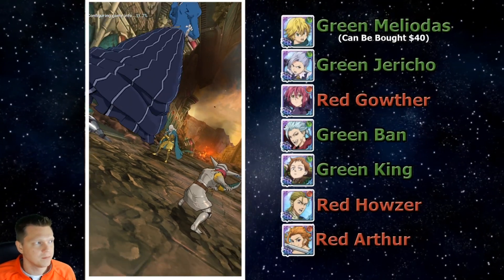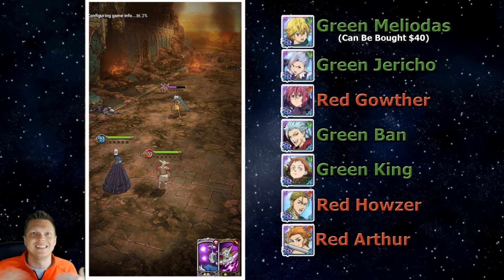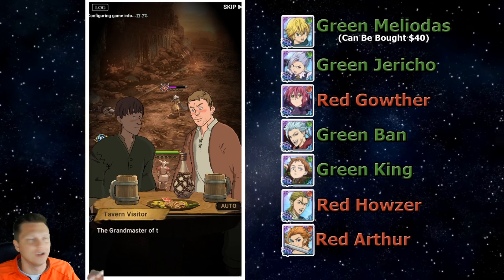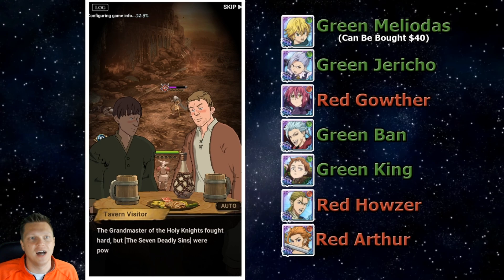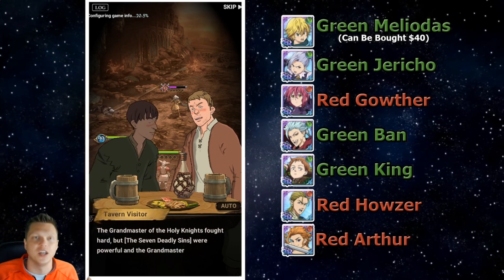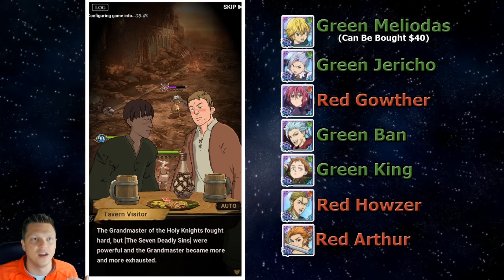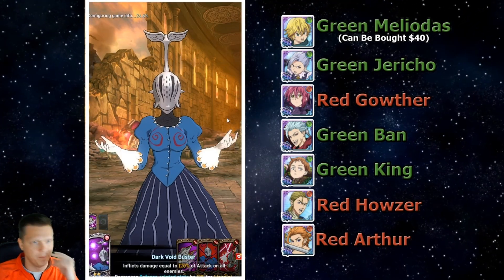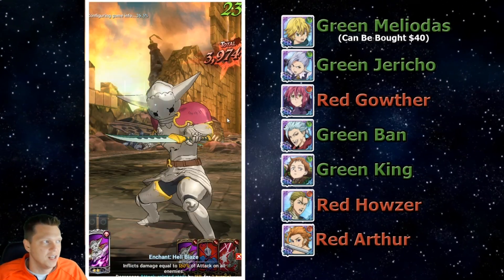This is what you're going for. Obviously if you ask 10 different people you might get 10 different answers on exactly what is the best possible start. In my opinion, you're gonna want the green Meliodas — you're just gonna want that. His counterattack is so good and he's gonna help you later on in the campaign. Let's make sure and skip this. Yeah, you're gonna want the green Melio.